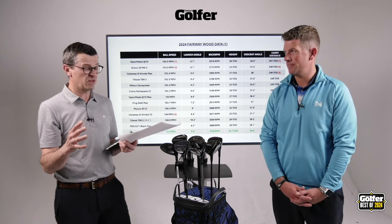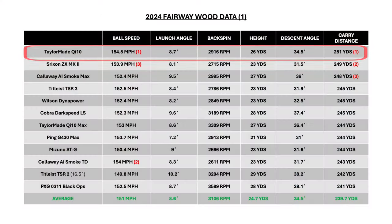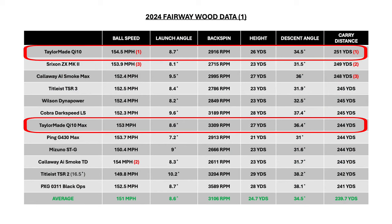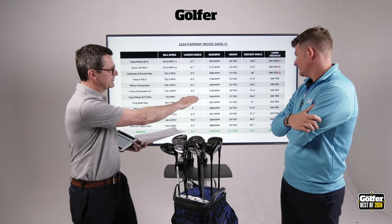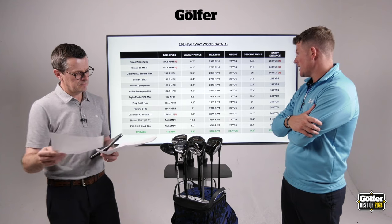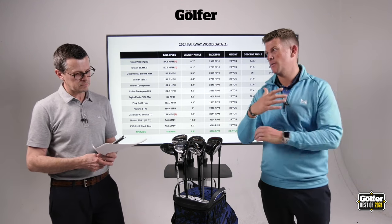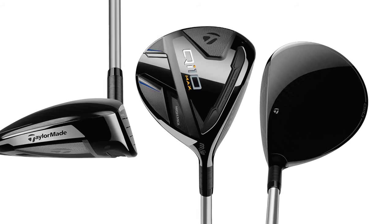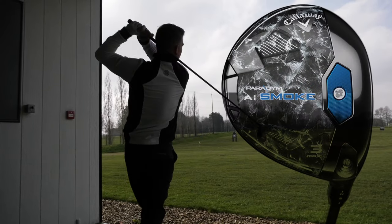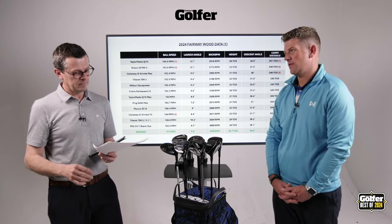There are 29 yards of difference between the longest and shortest models, which isn't huge. Looking at how the TaylorMade Qi10 compares against the Qi10 Max: there's a 393 RPM spin difference in favor of the Max, one yard higher, and 1.9 degrees steeper landing angle. At more average speeds you're not going to see a huge difference in carry distance between the two. You might even get a slightly better shot area with the Max — the shaft was a little soft for the tester, but it's a fantastic club.